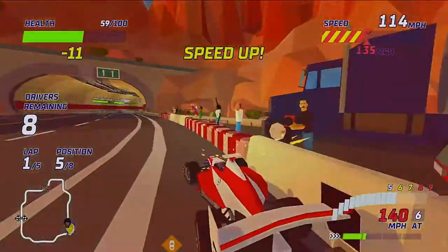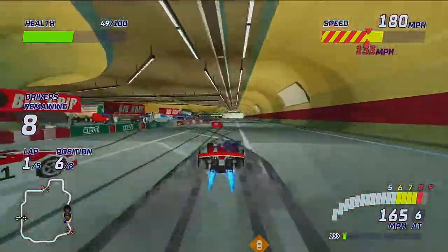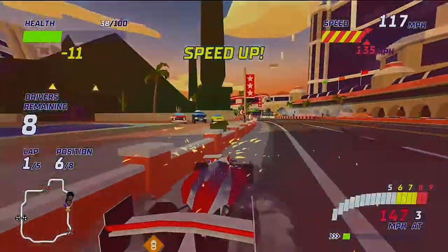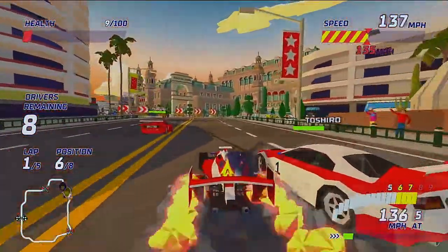For Drive or Explode, the idea is to wreck each other — whoever is the last to survive wins. Each car will have their own health bar, and once it depletes, you explode. The faster you are at avoiding the sides and other cars, the more you will keep your health intact.